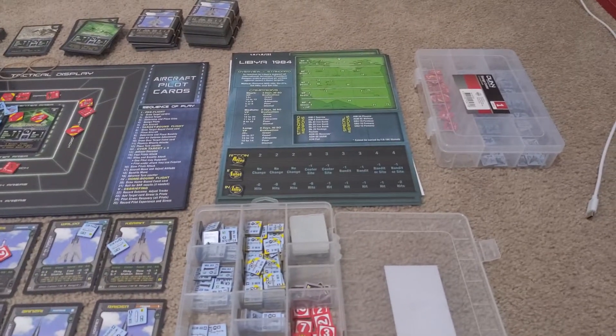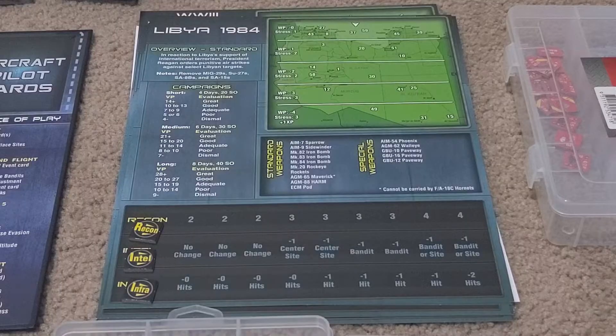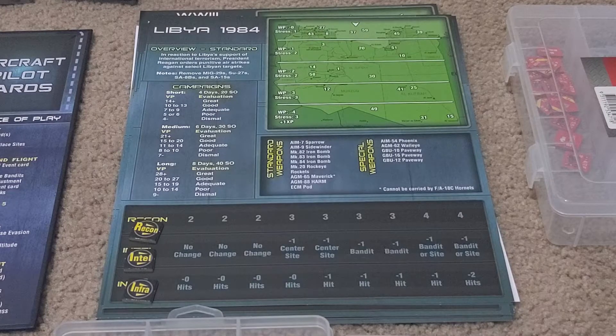You've got a bunch of different campaigns to pick from, and they all have different things going for them — like the time period, which limits what planes you can pick, what weapons you have available, and what targets will be put into the target deck. It also determines things like whether your pilots will get stressed out and can't carry as much, and tells you the scores you'll need for the three different mission lengths: short, medium, or long. You also get some special currency to spend on special abilities and weapons.